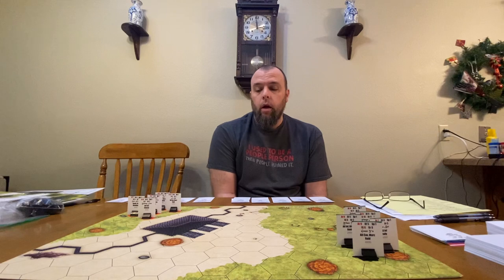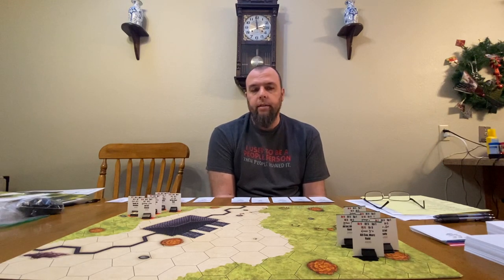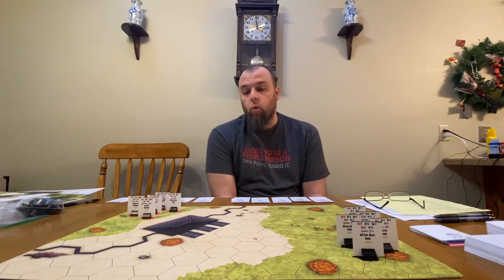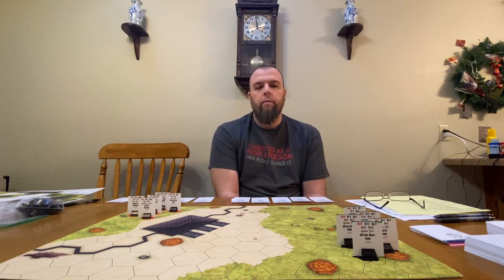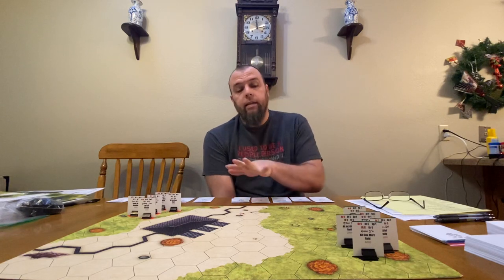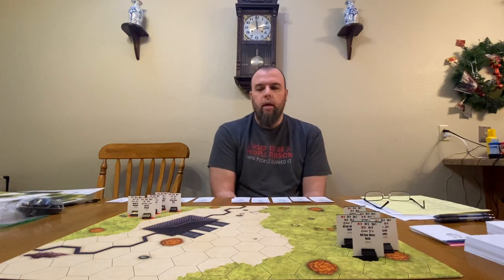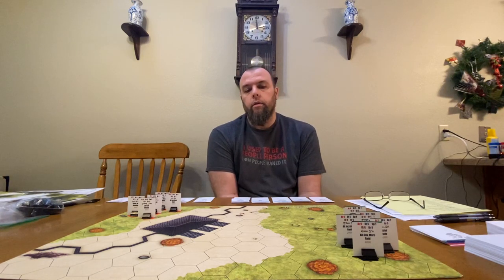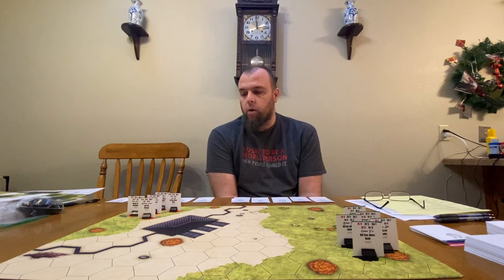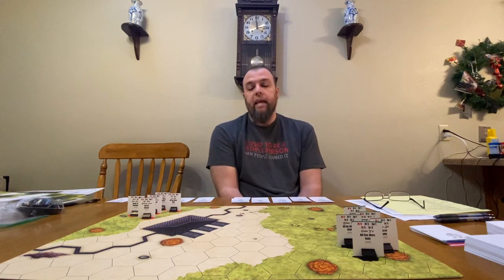The setup right now would be the first battle of two Chinese kingdoms going against each other. We have the armies of Dong Zhuo, the evil despot who began the civil war in China in the late Han that set up the Three Kingdoms era. He deposed the emperor and tried to take his place by putting a puppet emperor on the throne. He's going to be against Liu Bei, who was the hero of the novels Romance of the Three Kingdoms. Each of them has brought four good generals, giving us a chance to go over the tactics and strategy of the game.